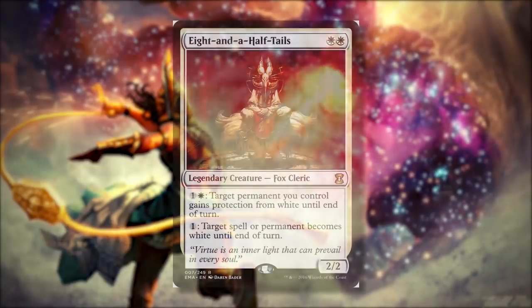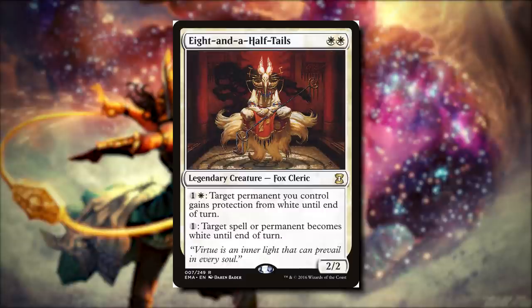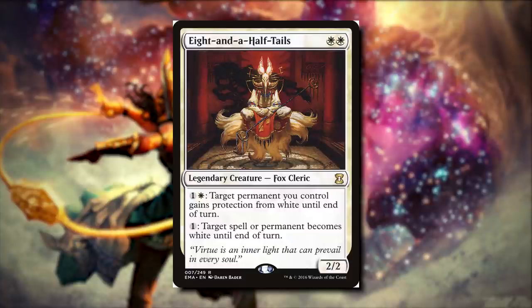First we're going to talk about Eight and a Half Tails. For two white, it's a 2/2 Fox Cleric. The first ability is we pay one and a white, and target permanent you control gains protection from white until end of turn. We can pay a colorless, and then target spell or permanent becomes white until end of turn. What's really cool is that these feed into each other.